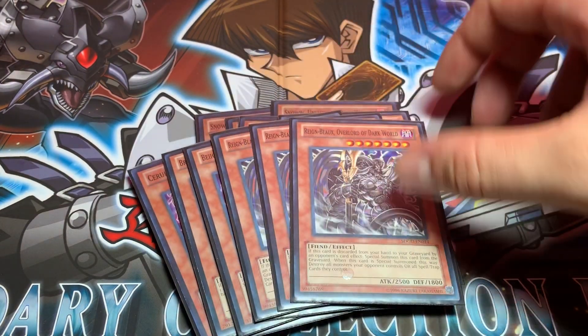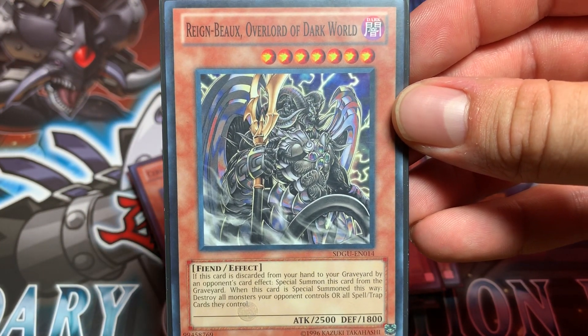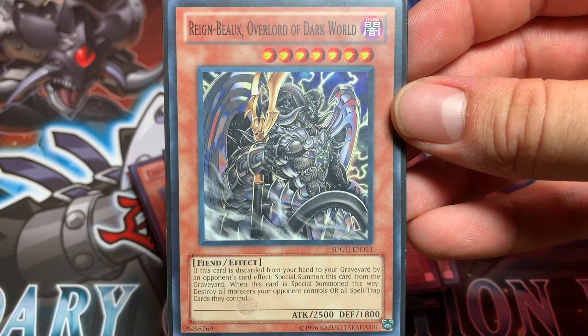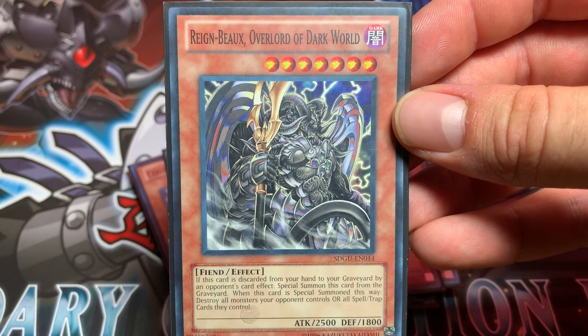Triple Rainbow, Overlord of Dark World. If this card is discarded from your hand to the graveyard by an opponent's card effect, special summon this card from the graveyard. When this card is special summoned this way, destroy all monsters your opponent controls or all spell and trap cards they control.